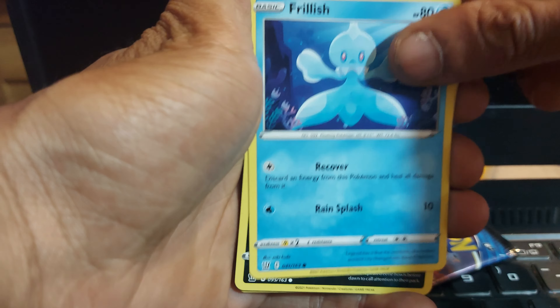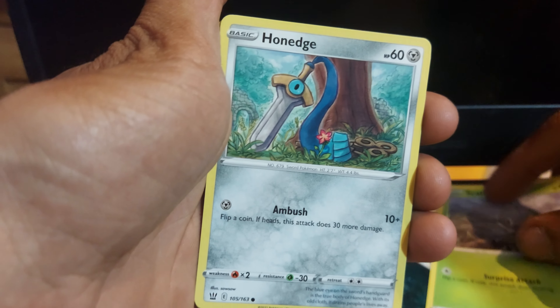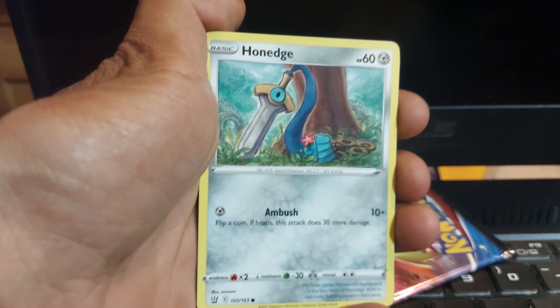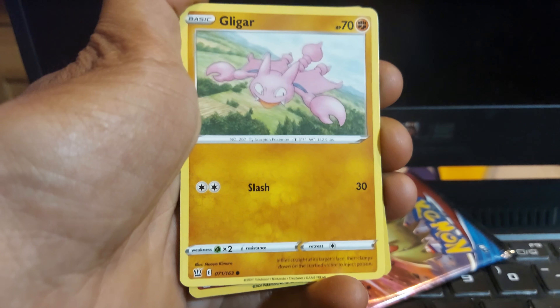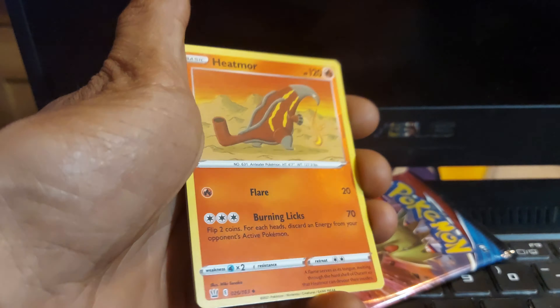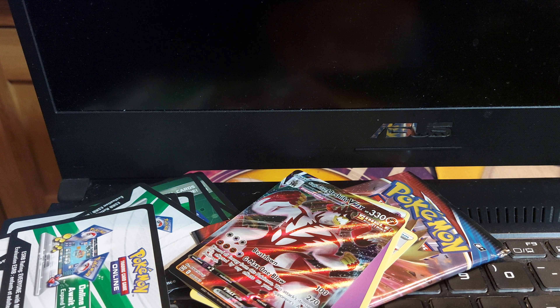Thrillish up next, 80 health points, which is a water-type Pokemon having a move of Recover and Rain Splash. Hamdoom up next with 60 health points, being a darkness-type Pokemon in a single-strike variant having a move of Bite. Scatterbug up next with 40 health points, being a grass-type Pokemon having a move of Surprise Attack. Honage up next with 60 health points, being a steel-type Pokemon having a move of Ambush. Then we have Gligar with 70 health points, which is a fighting-type Pokemon having a move of Slash. Heatmoor up next with 120 health points, being a fire-type Pokemon having a move of Flare and Burning Lick.